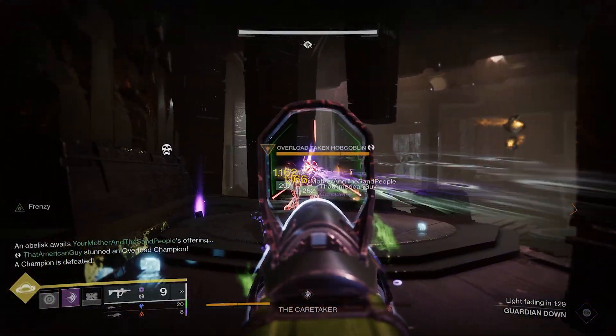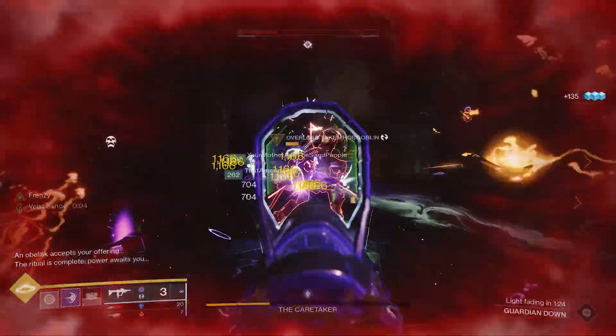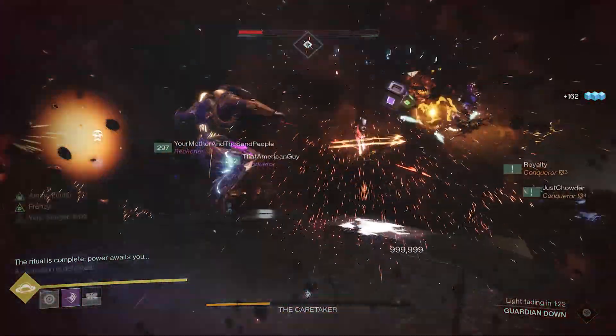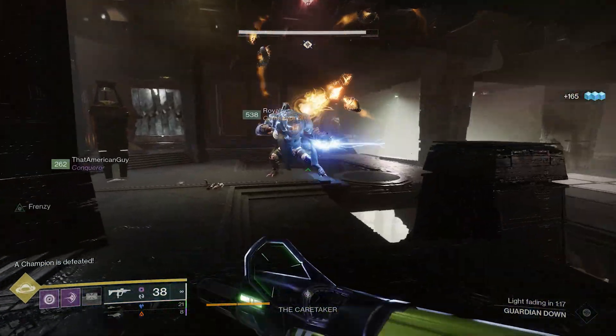The players on add control will need an overload mod and weapon to deal with the overload champions that spawn on each side. There are going to be around five on the right side and five on the left side, and this will remain on every floor.